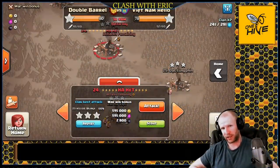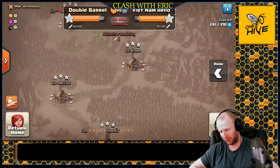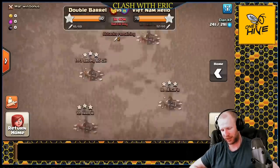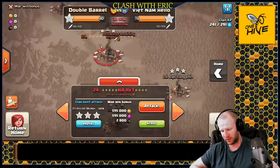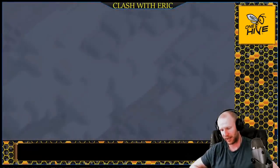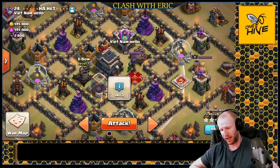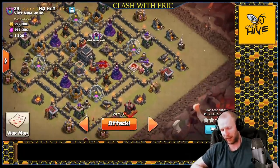Welcome back to Clash. Today we're taking a look at the town hall nine queen charge hog attack. All the bases are cleared and the twelves are scouted, so I don't have anything to do with my town hall nine other than just go play around and show you guys some cool attacks. We're going to go in on this base here - it's a max town hall nine. Basically pretend it's a fresh hit and see if we can bring in a six pack.